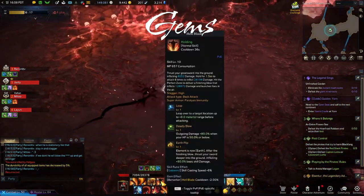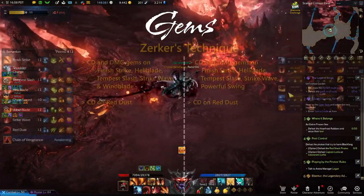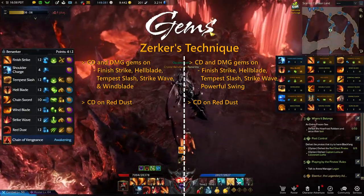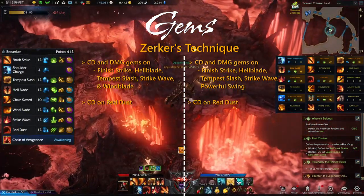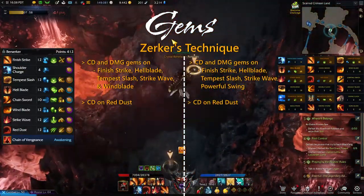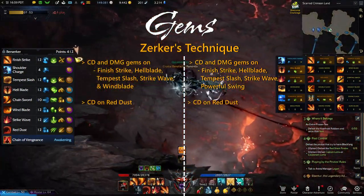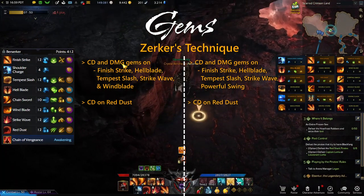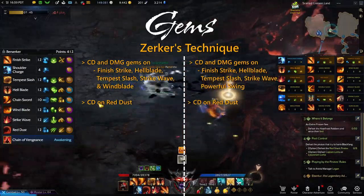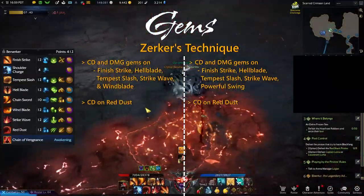Gems for Berserker's Technique are going to be a little bit more nuanced, and I'll show the gems for both late game builds. For build number one on the left, you take a page out of Mayhem's book and stack both cooldown and damage gems for all your abilities except Red Dust, Charge, and Chainsword. Priority during your early game experience will be on your hard hitters like Finish Strike and Hellblade, and you only take a cooldown gem on Red Dust. For build number two, you do the same thing — cooldown and damage gems for almost all your abilities including Powerful Swing, with a cooldown gem for Red Dust. Again, leave out Mountain Crash and Charge as they're mainly used for utility.